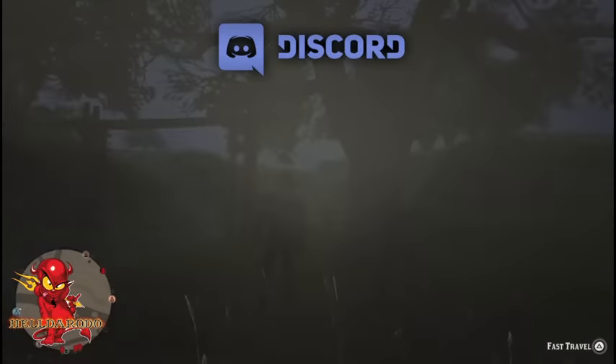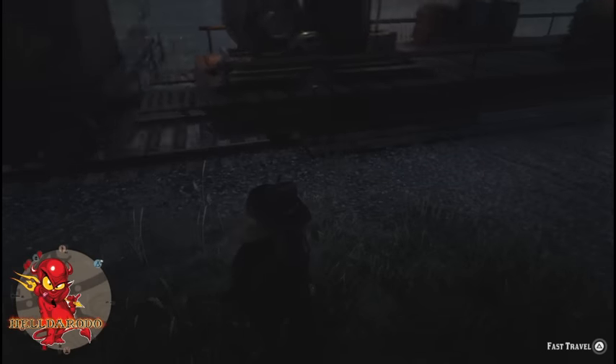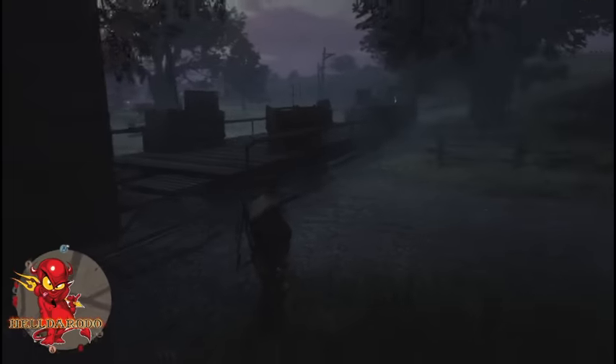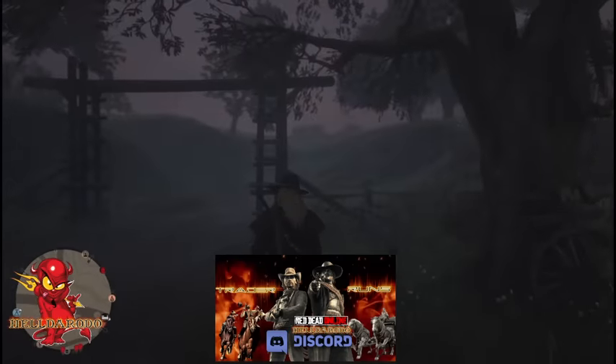You see where I'm standing — basically facing towards Armadillo. You might need to spawn your camp a couple of times to get it where mine is. Don't stand there all day trying to get it. Make sure you've got a lot of treasure maps. If you want to do the Lake Isabella one, join my Discord.